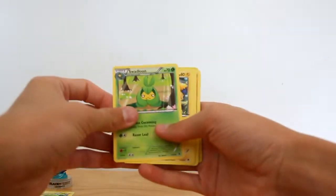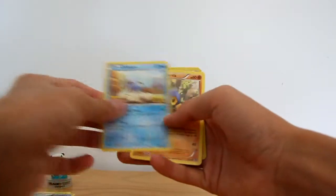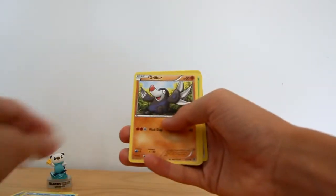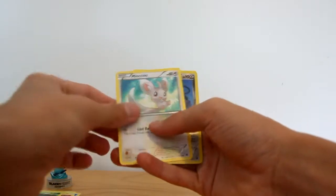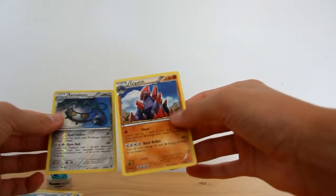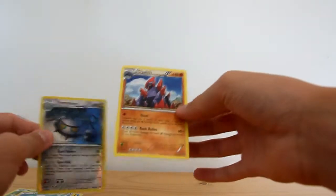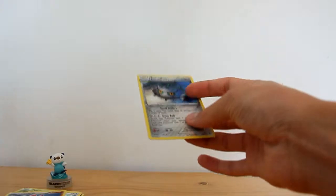Sweathlot. Galvantula. Crushing Hammer. Cubchew. Roggenrola. Drillbur. Pansage. Minccino. My reverse is a Ferrothorn - I think I've got it. And my rare - oh, I saw the brown and I thought Krookodile, but no. Gigalith. Ah well. That's still alright.